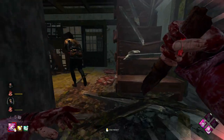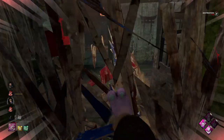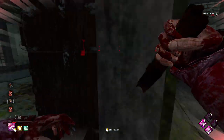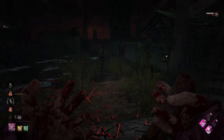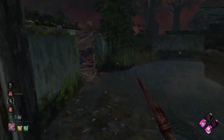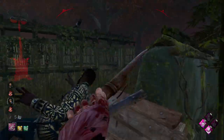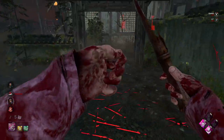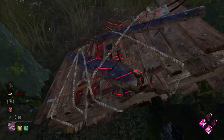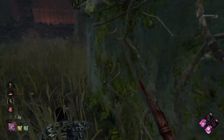Now we'll use our frenzy for some distance. We could chase him - we'll break this door and then chase, depending on what his movement is like. He's got that pallet to work with, which is a decent pallet. He's going to panic vault - yeah, down he goes. I knew he would panic vault there because he panic dropped the pallet. Let's pick him up and get him on the hook, then we can use Barbecue and Chili.